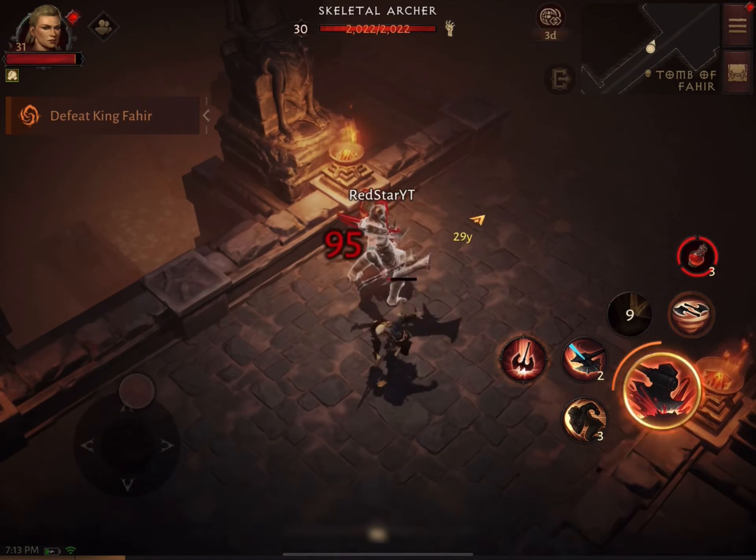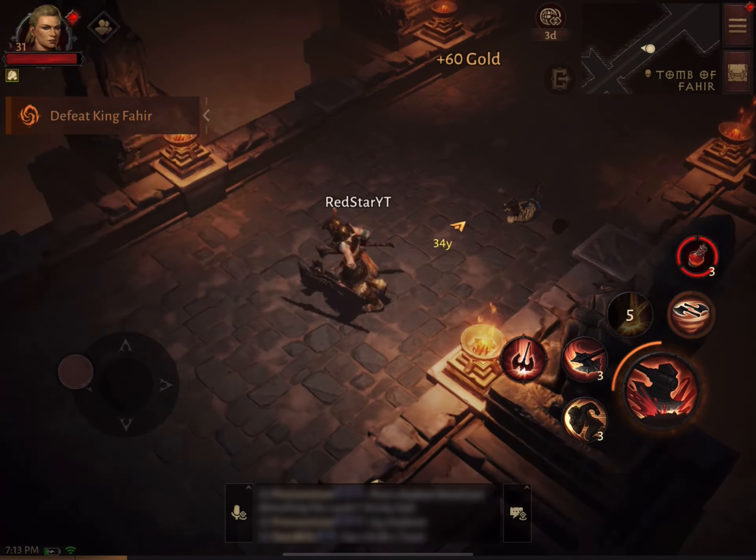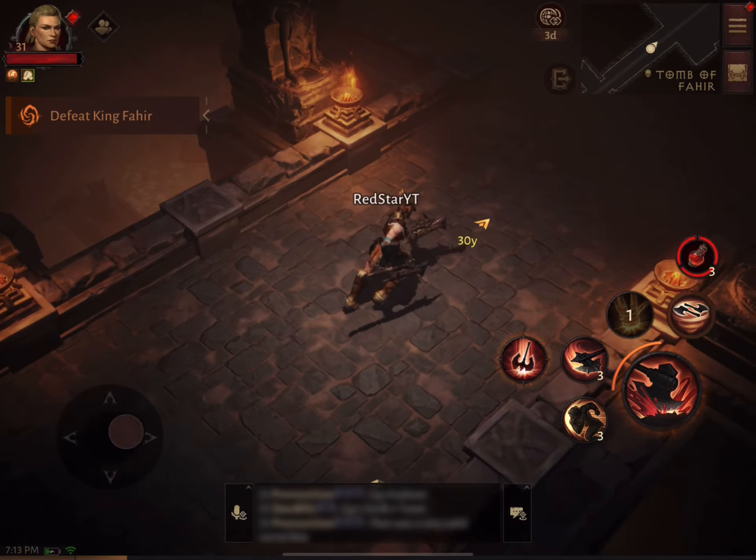I'm going to attack this Skeletal Archer — he's driving me nuts, let's get rid of him. So we just wiped them pretty easily and we are now about to meet King Fahir, the first of three boss level fights.